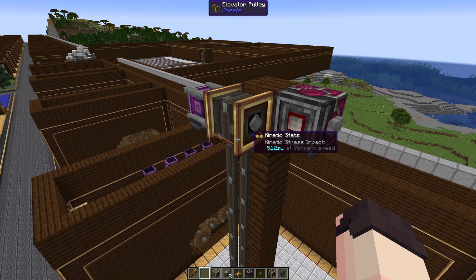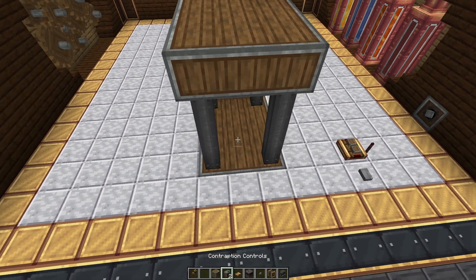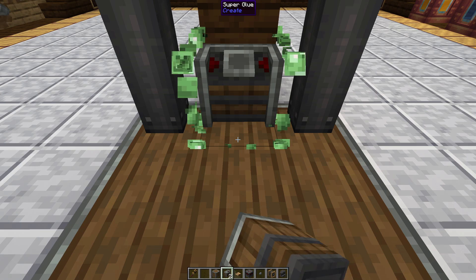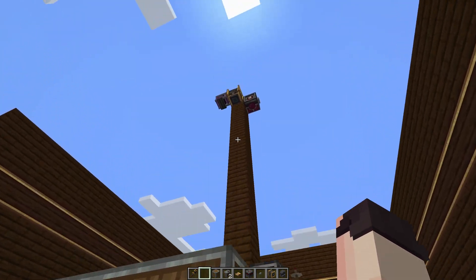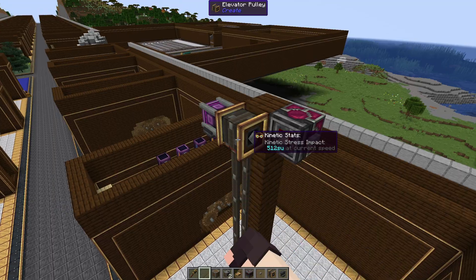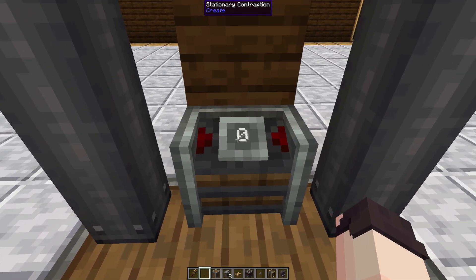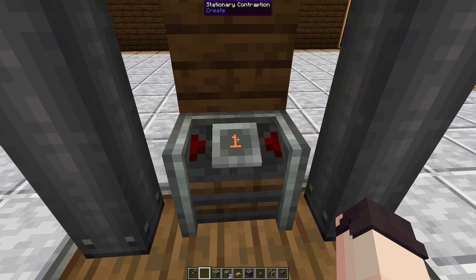Now we're going to make some changes to our elevator. We'll right-click on our elevator pulley to disassemble it, and then I'm going to put some contraption controls inside the elevator. Since we glued the entire elevator they're already going to have glue on them so we don't have to do anything about that. We can just go back up and right-click on the elevator pulley to assemble our elevator again. Inside the elevator you'll now see that the contraption controller has numbers and you can change them by scrolling up and down while looking at it.